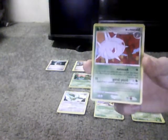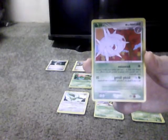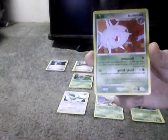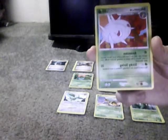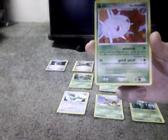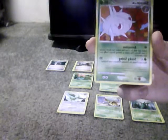Silcoon — Grass type. Its ability is Shed Skin: doesn't need any energy cards to use. Search your deck for a card that evolves from Silcoon and put it onto Silcoon. This counts as evolving Silcoon; shuffle your deck afterwards. Sticky String does 20 damage, needs one Grass and one Normal or any other energy. Flip a coin; if heads, Defending Pokemon is now Paralyzed. Weakness is Fire, no Resistance, and 2 Retreat Cost.